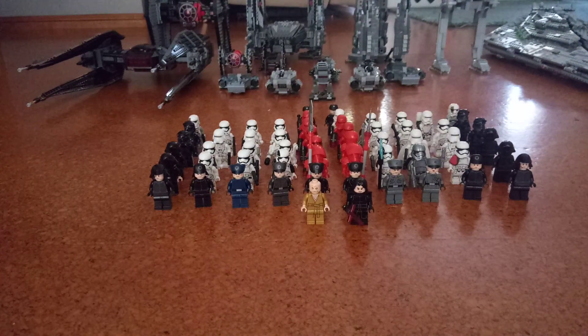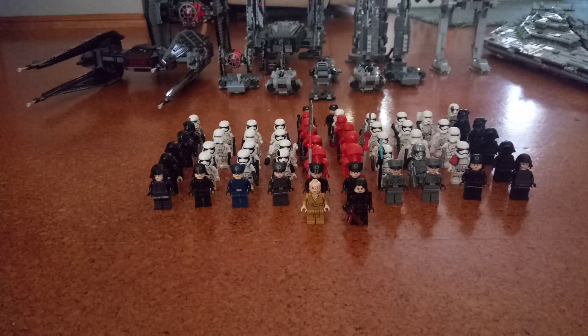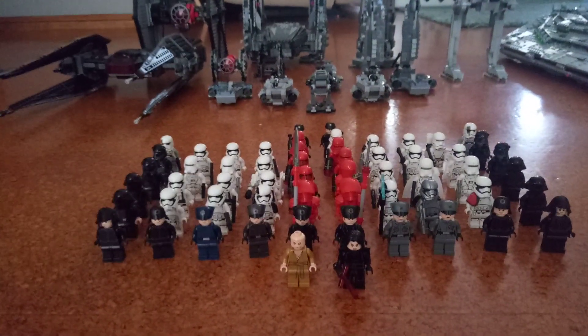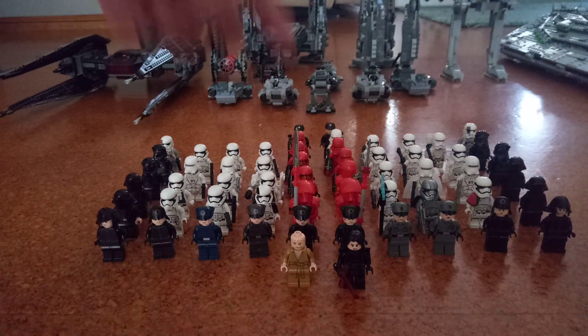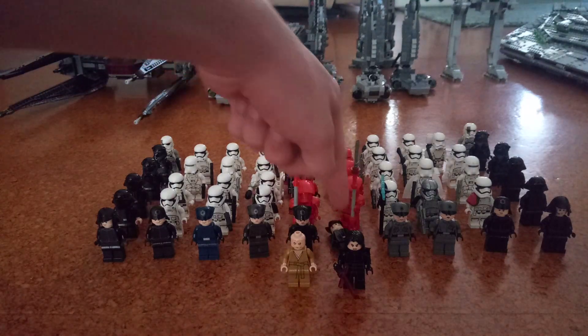Starting off with the personnel. Up at the front, there is Supreme Leader Snoke and he is beside Kylo Ren. Behind them, there are some generals, admirals and captains, most notably behind Kylo Ren, General Hux, who just fell over.